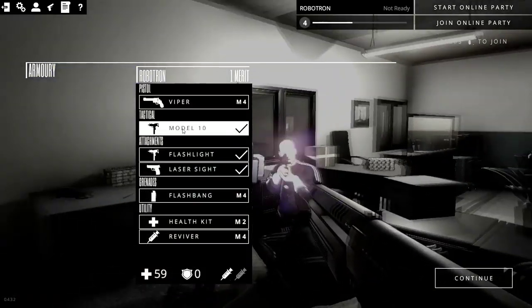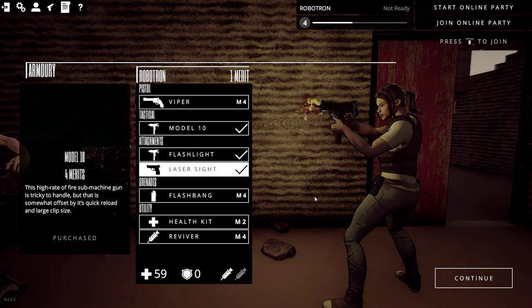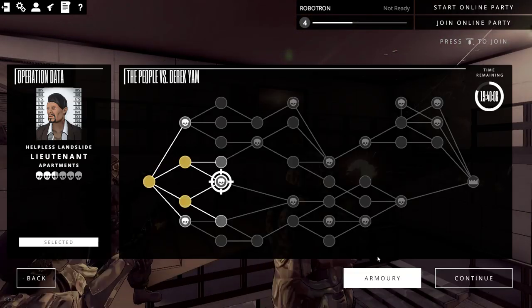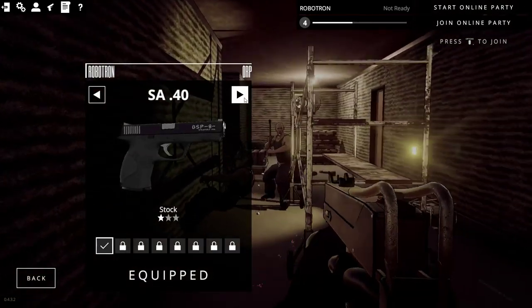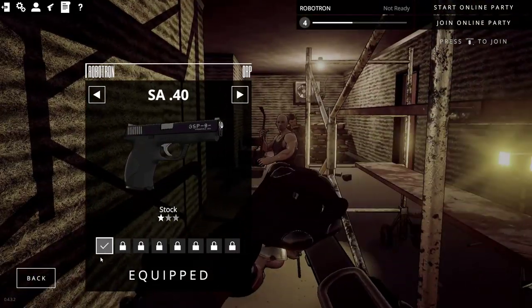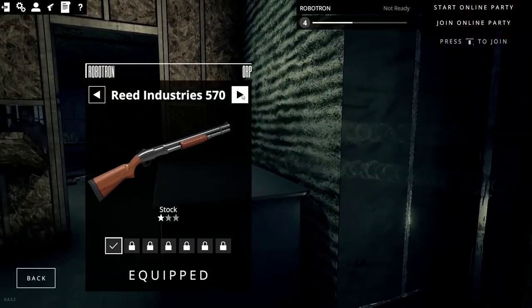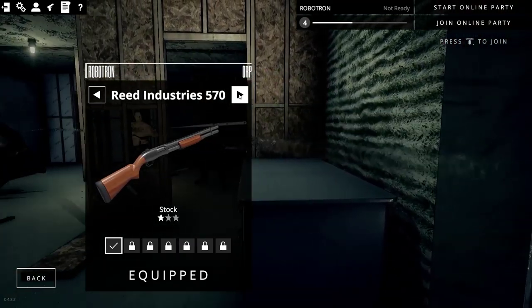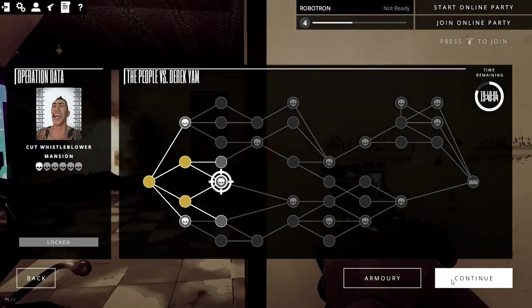Another thing is you get certain weapons that you can choose from each time, and you don't really get to work with what you really like working with. So you've got your weapon skins — the Preston Arms Viper. This is what you have equipped. We can take a look at it, the Model 10. I like this shotgun the most, really.